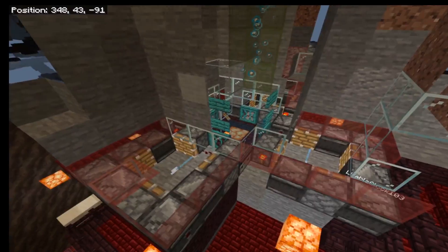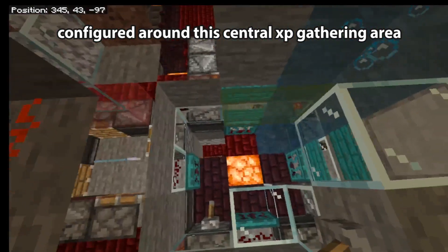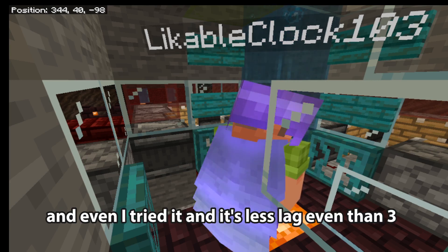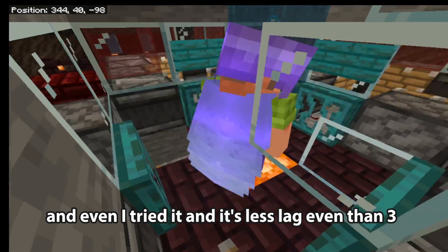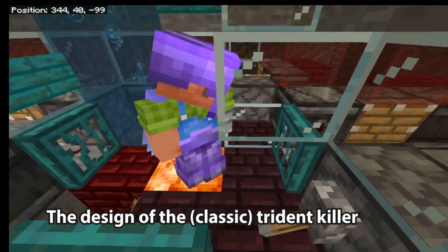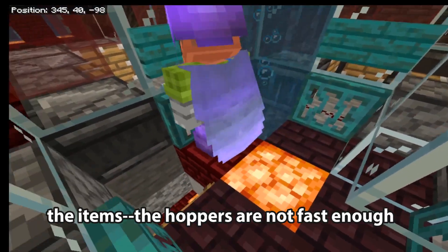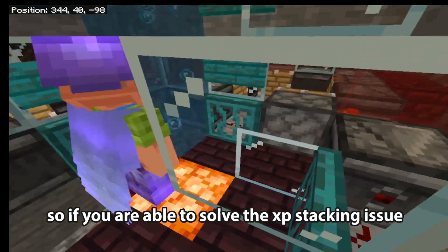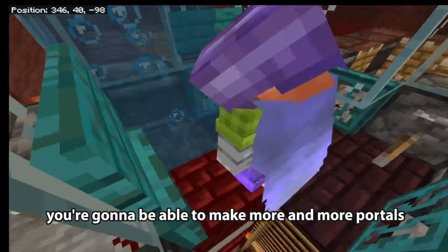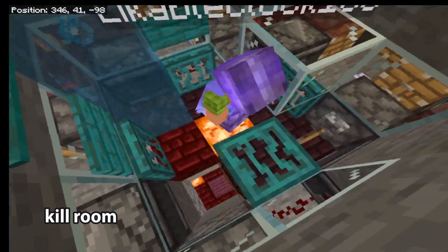We have four kill chambers configured around this central XP gathering area. The reason I can't just make eight instead of three — and even when I tried it performed worse than three — is that XP orbs are stacking, and the design of a trident killer is blocking the XP from going through. The second reason is that the hoppers are not fast enough to take and sort all the items. If you are able to solve the XP stacking issue and the items issue, you can make more and more portals.